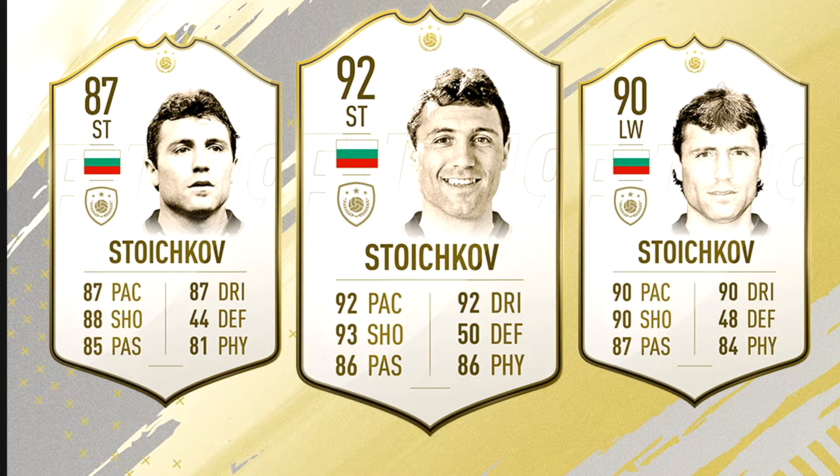Next up we have Bulgarian legend and striker Hristo Stoichkov with three versions: 87, 90, and 92 rated. That 90 rated left wing card looks insane with 90 pace, 90 shooting, 90 dribbling, 84 physical, and 87 passing. This is one of the best cards as far as all-nations squads are concerned. It will be interesting to see how people connect him in a squad, but all three variants look insane and this is one of the best cards in the icons list so far.